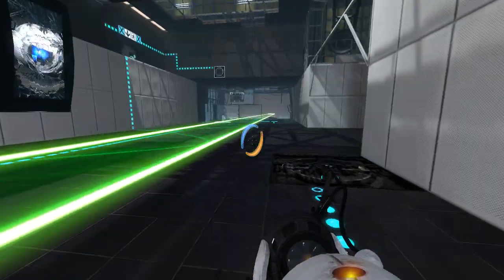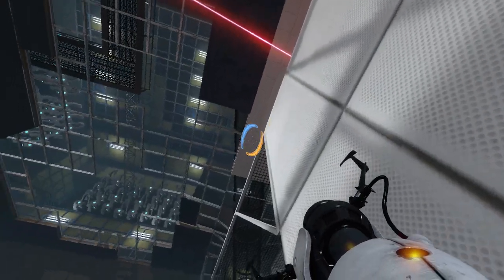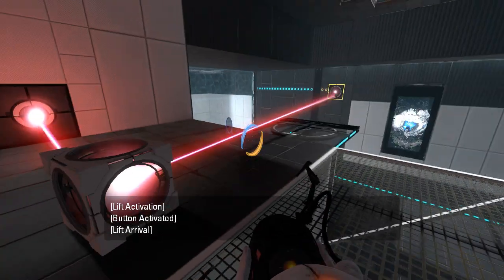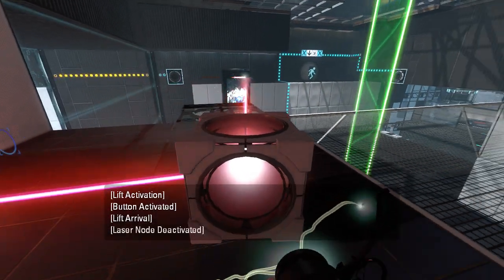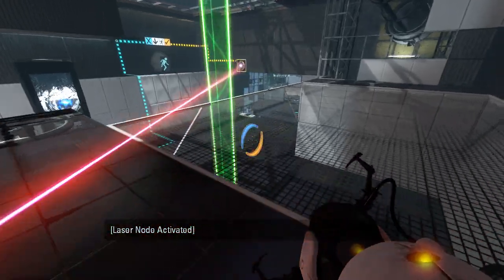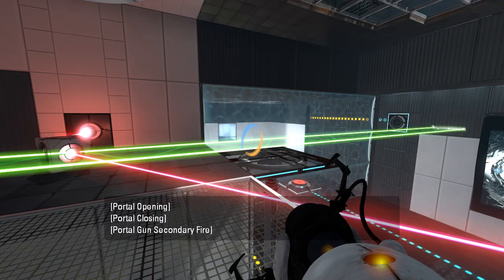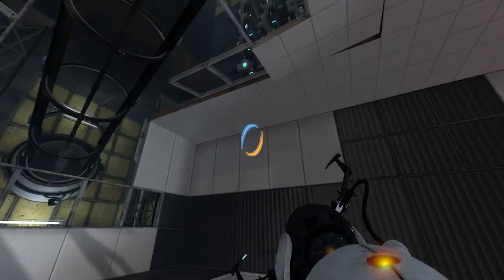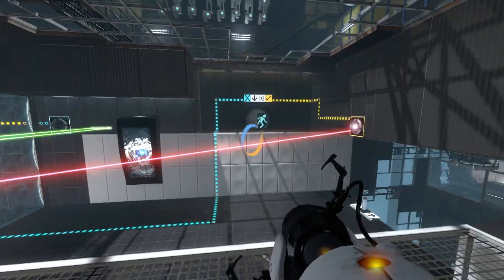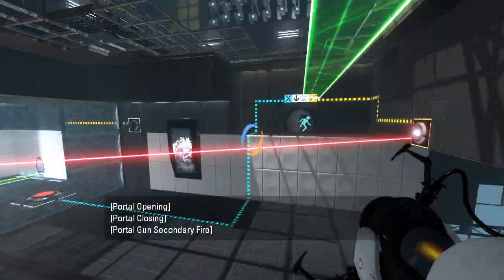Alright, so now we can do this. And it gets us up here with the laser cube, which we can then choose to redirect over to that. Sounds like a plan. And then — then what? How do we get to the exit in an efficient manner? It would seem like we would want to use this, right?